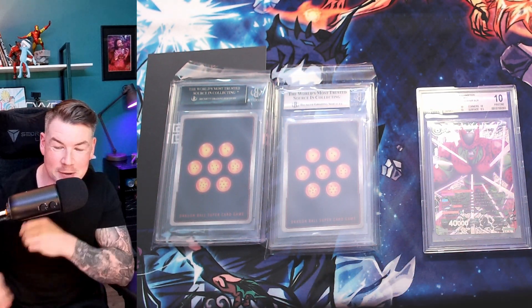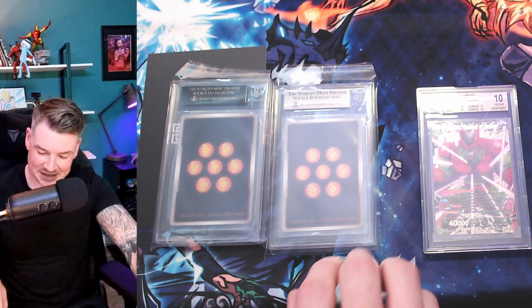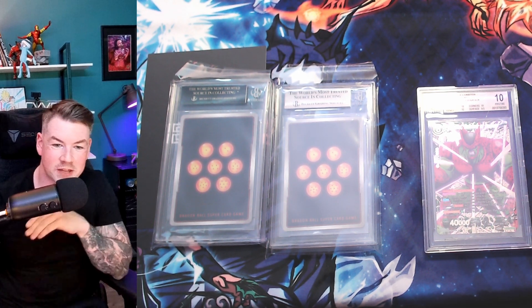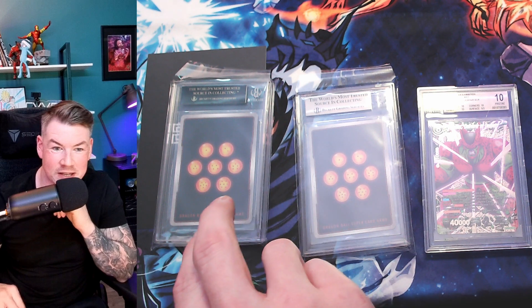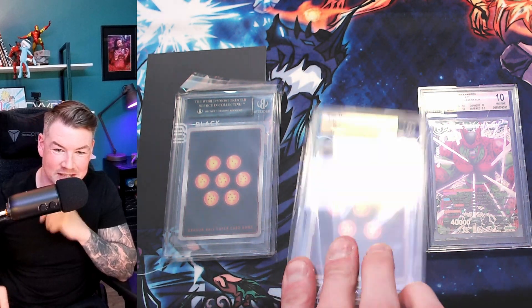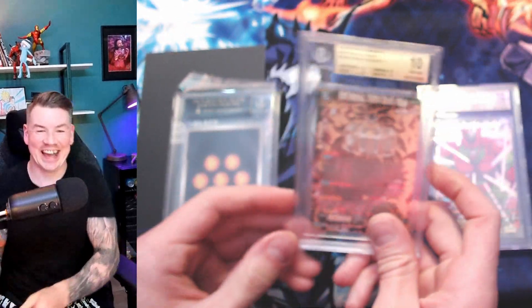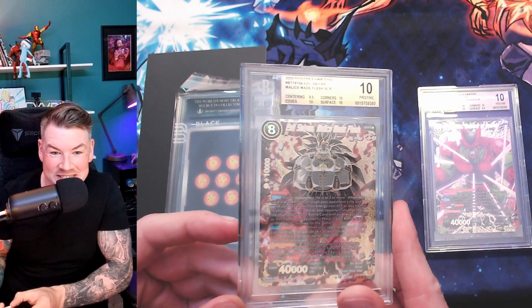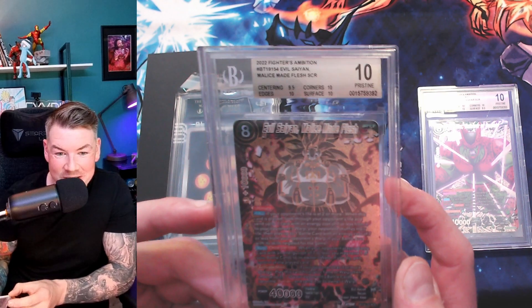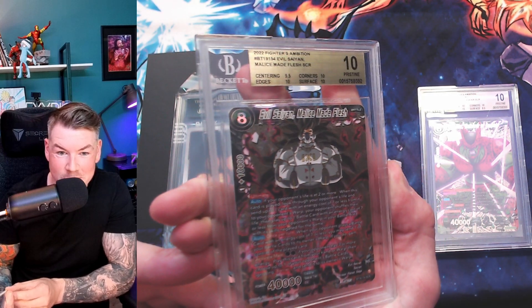Okay, we had two Cells - so let's go: Cell 10! I'm going to flip this over and I kind of hope this is Cell as well. We're going to flip it - come on, make this Cell. No... I've seen a black label Cumber before and it looked insane. What a sexy card - you can go back and see us pulling this from Fighters Ambition, but yeah, what an absolutely insane card.